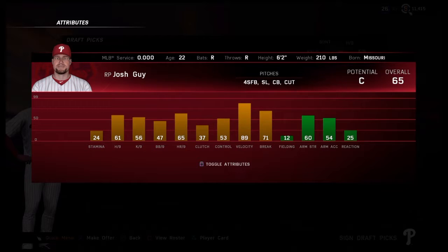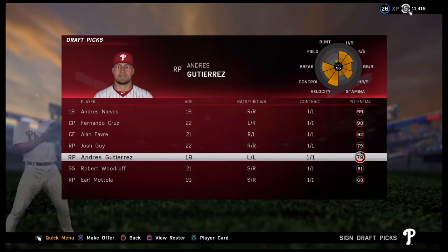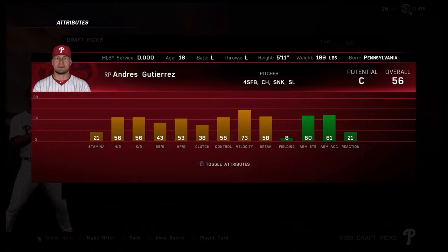Josh Guy is a relief pitcher — C potential but he's a 65 overall. He's not gonna get much better, but the velocity is good and his hits and homers per nine are good. He's probably gonna start in Double-A or Triple-A, but I could see him coming up and helping us right away. Andres Gutierrez — same thing, C potential, only a 56 overall but he is only 18. His velocity is already there — just bullpen help if anything, so I don't have to sign people.